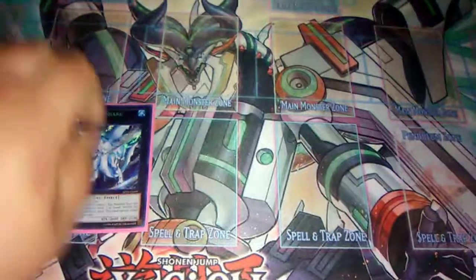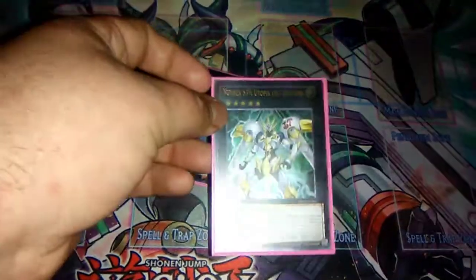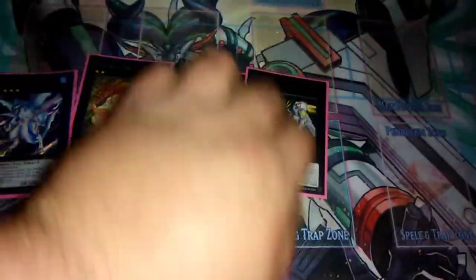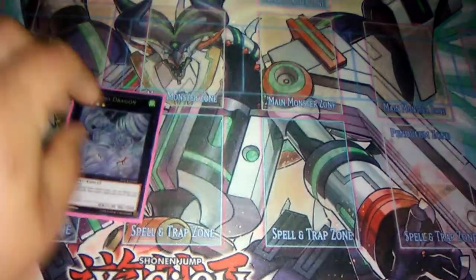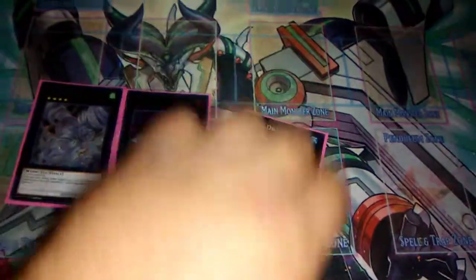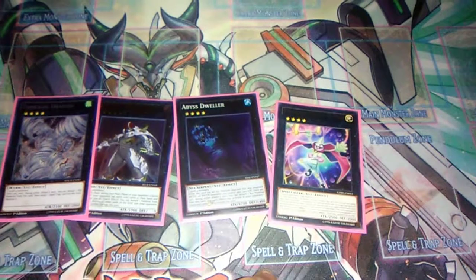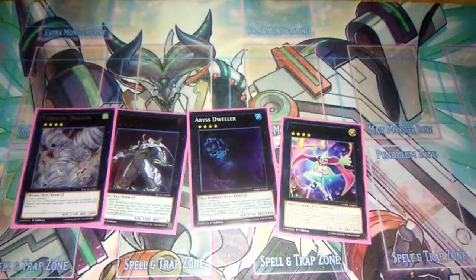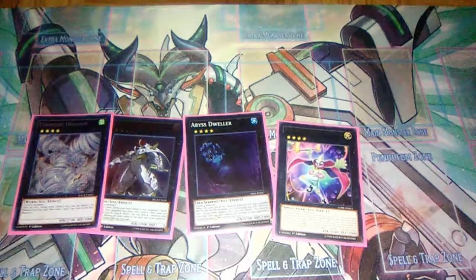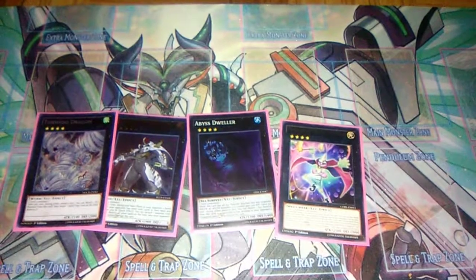For XYZs we play the Bahamut Shark package, the Utopia Lightning package — nice Ultimate Rare — one Tornado Dragon, one Evilswarm Exciton Knight, one Abyss Dweller, and one Performage Trapeze Magician. I could replace him now that Trickstars aren't really as popular in the meta, but he's not bad so I'll keep him in for now.